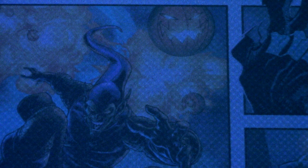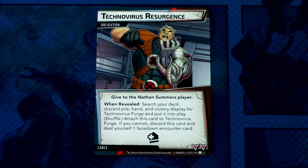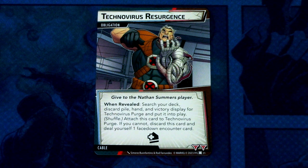Those were all the cards in Cable's deck. Lastly, we look at the obligation and Nemesis sets for Cable. The obligation is Technovirus Resurgence — give to the Nathan Summers player. When revealed: search your deck, discard pile, hand, and victory display for Technovirus Purge and put it into play, then shuffle. Discard to Technovirus Purge. If you cannot, discard this card and deal yourself one damage based on the card. It has an acceleration icon and two boost types — a really nasty-looking obligation.